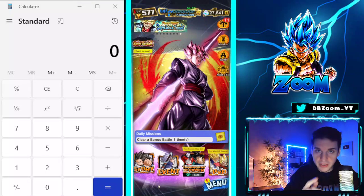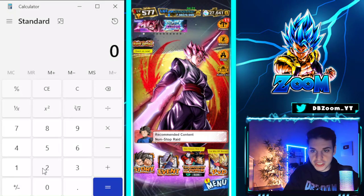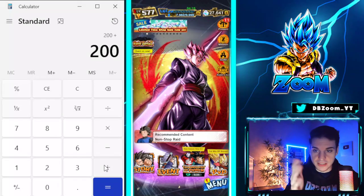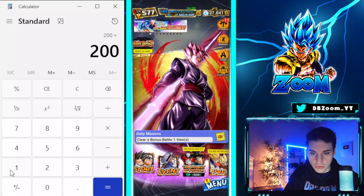Starting off with the Spring Login Bonus — this takes a little while to get, but we can get 200 crystals just for logging in for about two to three weeks. Also, if you log in within the weekend, we can calculate an extra 100 Chrono Crystals for that. So that puts us at 300.